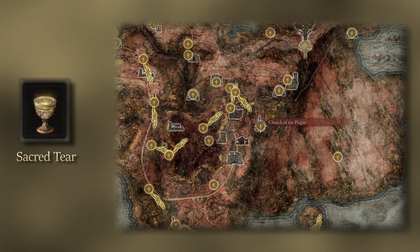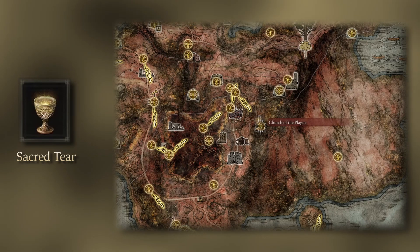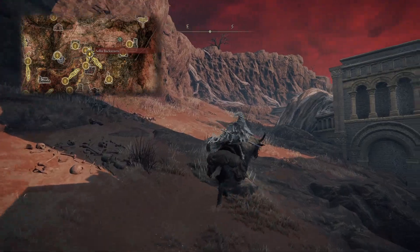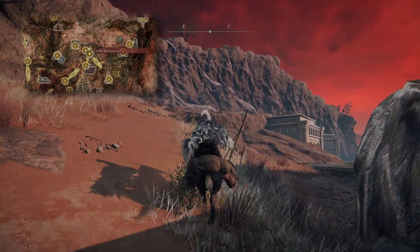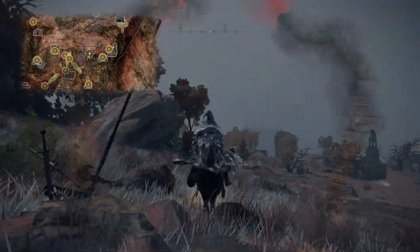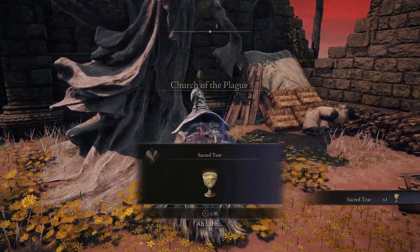Next, we have a Sacred Tear to be found, located at the Church of the Plague, where we first meet Millicent. If you haven't made your way there yet, you can access it by breaking the seal within Celia and following the road, or by heading down the Spirit Spring near Fort Faroth. Within the Church, at the base of the Marika statue, will be the Sacred Tear.